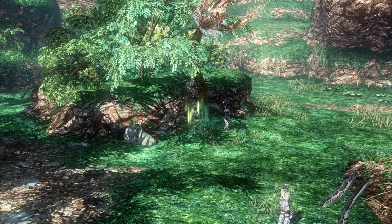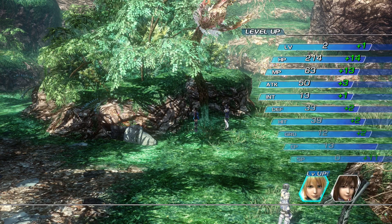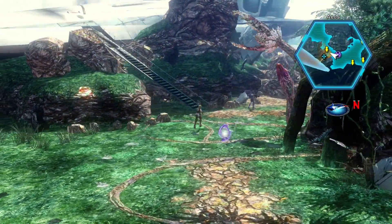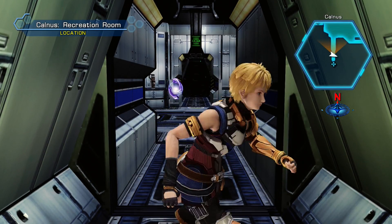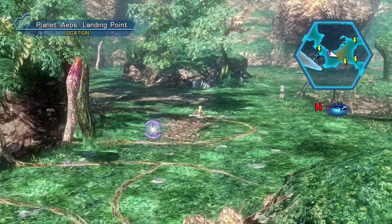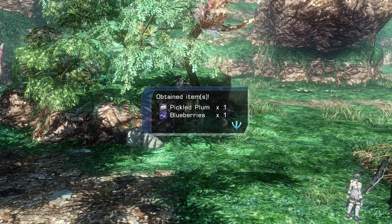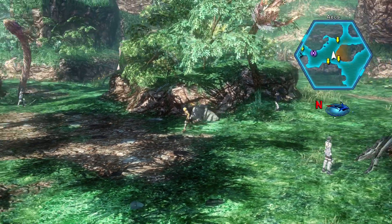Now that she's in the party, we can take advantage of her unique ability, which is Gathering. We just press the circle button near one of these green glowy spots and collect some random items. Oh, level up for Edge! The items you get from Gathering are chosen at random from a list specific to your location. And as you might have noticed, it respawned — this is a neat little trick you can use if you're trying to farm some items. Just board the Kalniss, come back off, gather, go back on, come back off, rinse and repeat.